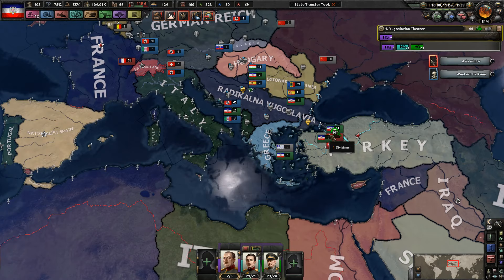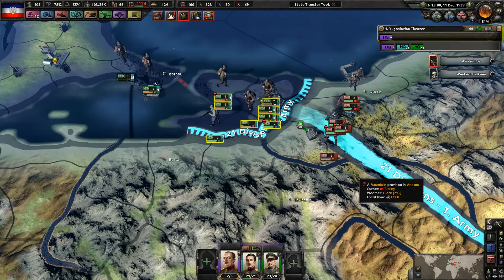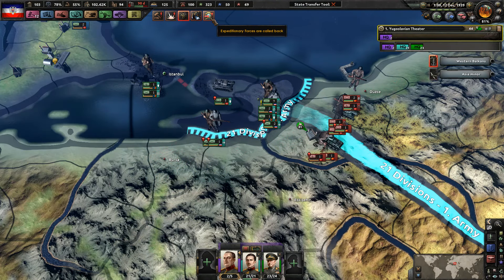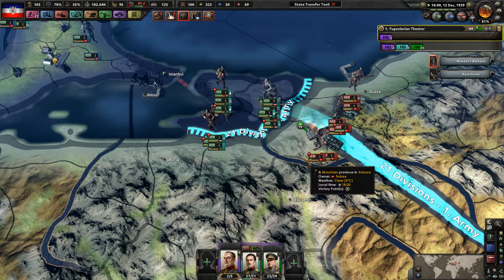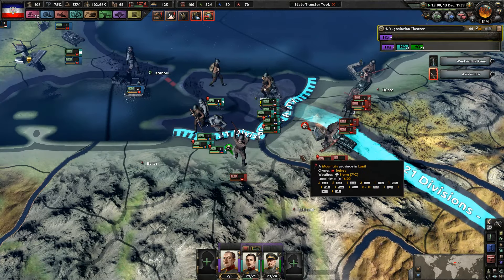Hello everybody, welcome back to Let's Play Hearts of Iron 4 as Yugoslavia in Hearts of Oak. Let us continue on from our last left off. So we're invading Turkey at the moment. The British tried landing a pretty strong invasion fleet into our territory, which we were able to successfully fight off.